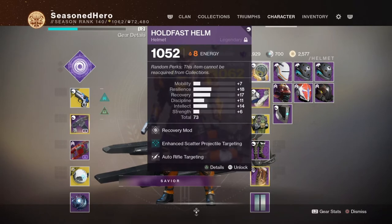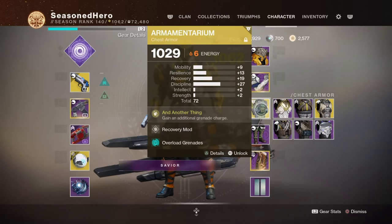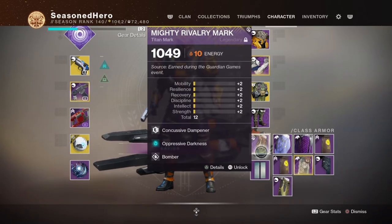Here are the mods we will be using for the whole build. Head: Recovery, Enhanced Scatter Projectile Targeting, and Auto Rifle Targeting mod. Arms: Recovery, Fastball, Auto Rifle Loader, and Taking Charge mod. Chest: Recovery and Overload Grenades mod. Legs: Mobility, Auto Rifle Dexterity, and High Energy Fire mod. Mark: Concussive Dampener, Oppressive Darkness, and Bomber mod.